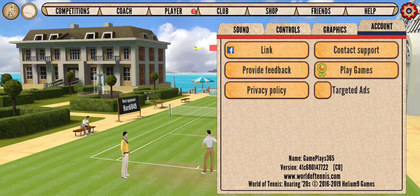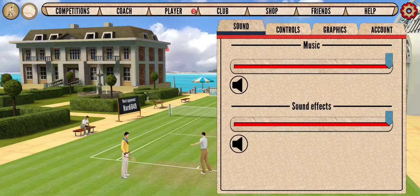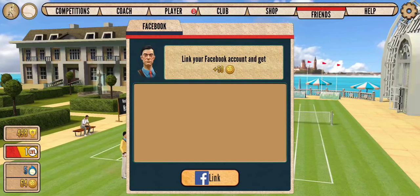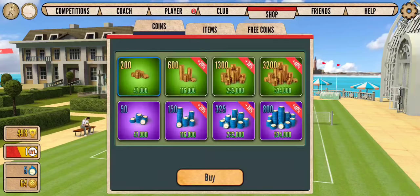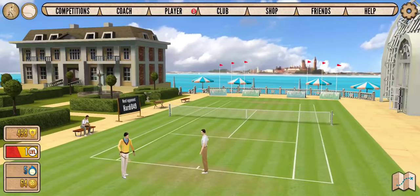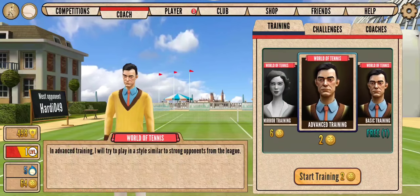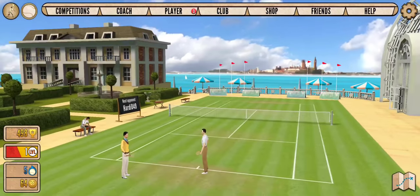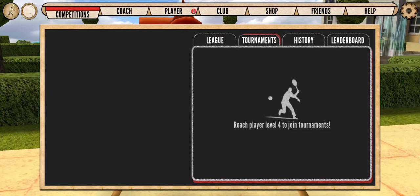We have different options for the account: swipe sensitivity, sound effects, music volumes. We can link our Facebook account to get coins and be friends with other players. We have the help section, the shop, the player section, the coach section — we can hire other coaches and have advanced training. We have to play with coins — not too expensive.